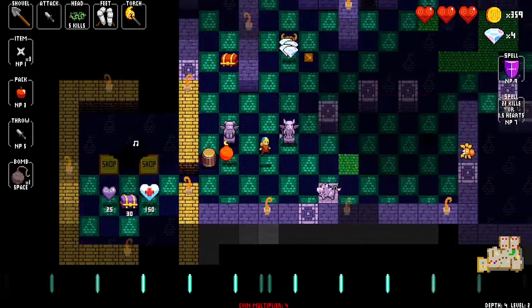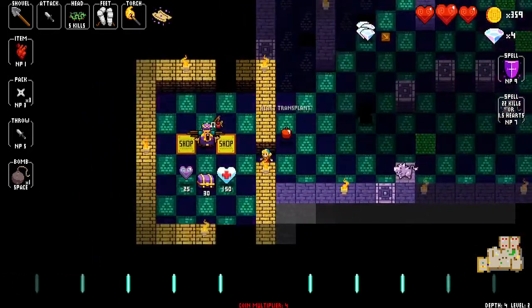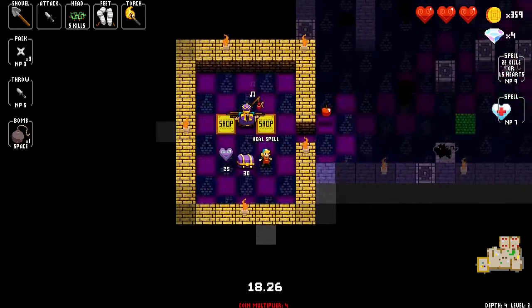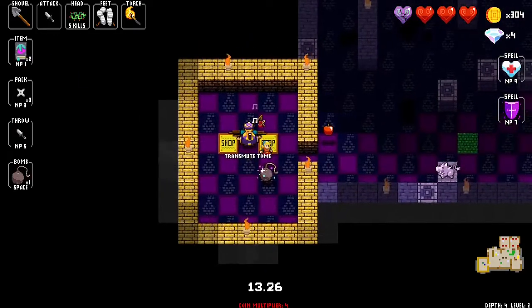That's a crate so we bomb it. We could also push it down here. I'm going to use the coupon, transmit items — I'll keep the shield and the heal.